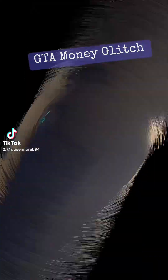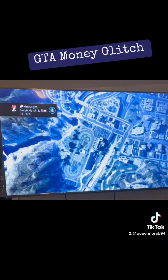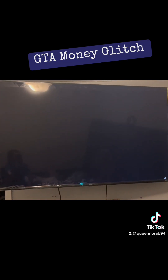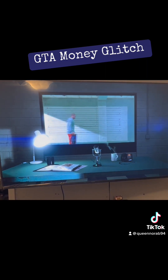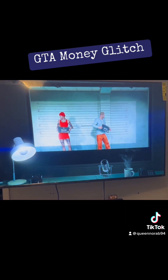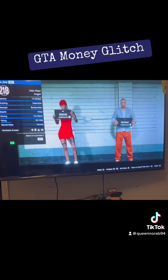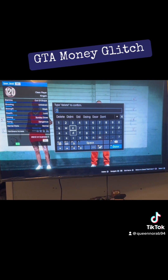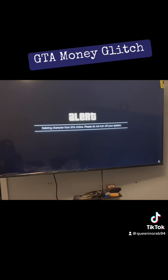What it do, this is your girl Queen Nora. We're gonna get into this GTA money glitch video. First thing you're gonna do is load into online and go to swap character. You're gonna press delete on your second character, type in delete. If you don't see it, that means you haven't used a character yet.